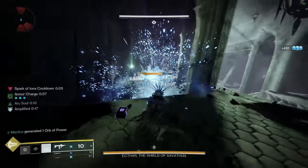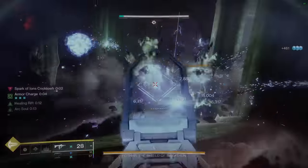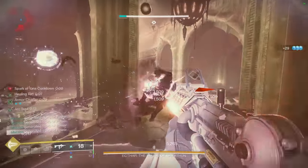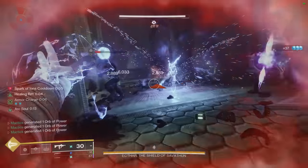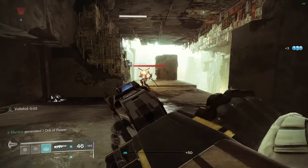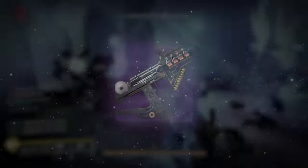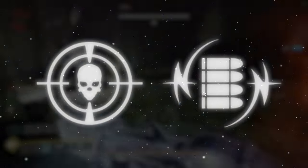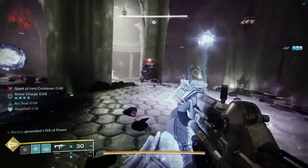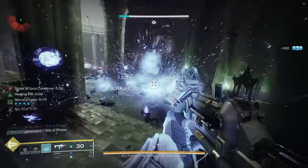Before we dress up our armor pieces with armor mods, it's important to discuss what should occupy our weapon slots. Since this build revolves around Ionic Traces that can be generated through jolted enemy defeats, the Volt Shot perk is one of the best pairings with the Fallen Sunstar Arc Warlock — when reloading after defeating an enemy, it allows the weapon to jolt the next hit target. My two favorite weapons are the Igalos SMG with Threat Detector and Volt Shot, and the Path of Least Resistance Trace Rifle with Subsistence and Volt Shot. Any weapon can work well, so Volt Shot is a recommendation rather than a requirement.